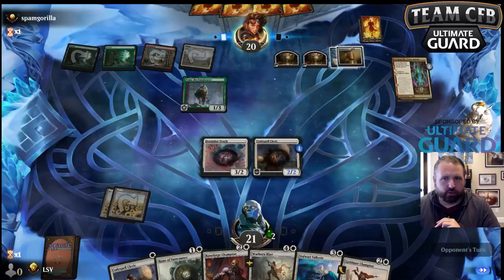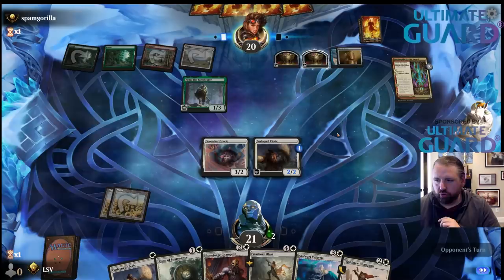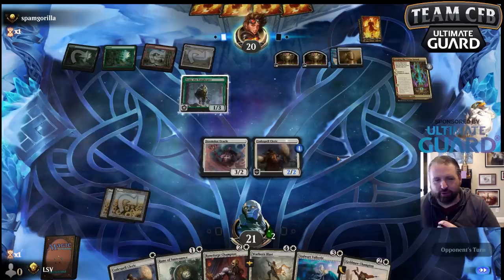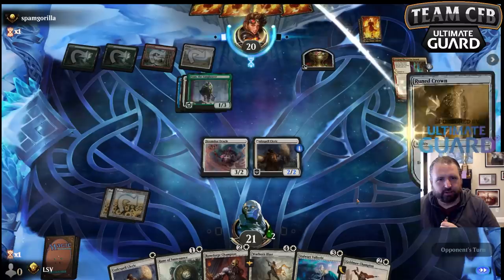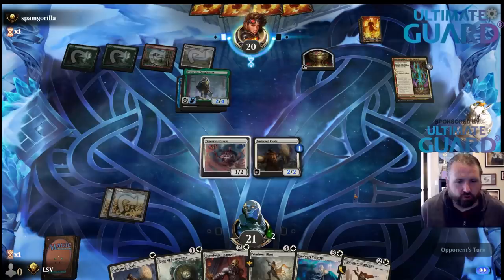They're going to equip the thing probably, make it a 2/4 flyer. Next turn they get to go get an equipment — they probably have a second one, but I like their brew here. We're getting infected despite having a bunch of life gain cards in our deck. They should probably just attack — they're on a pretty quick clock.